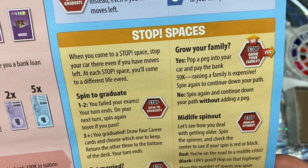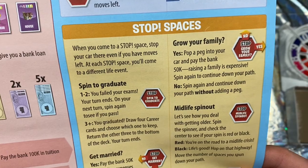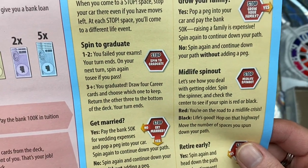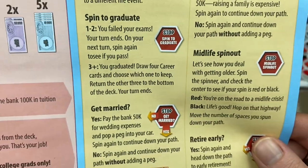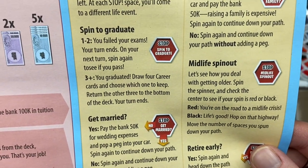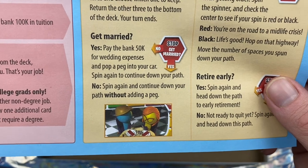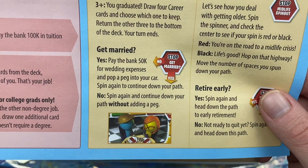The stop spaces: when you come to a stop space, stop your car there even if you have moves left. At each stop space you'll come to a different life event. To spin to graduate: one to two, you failed your exams — turn ends, on your next turn spin again to see if you pass. If you spin a three or above, you graduated — draw four career cards and choose which one to keep, return the other three to the bottom of the deck. Get married: pay the bank 50k for wedding expenses and pop a peg into your car. Spin again to continue down your path.